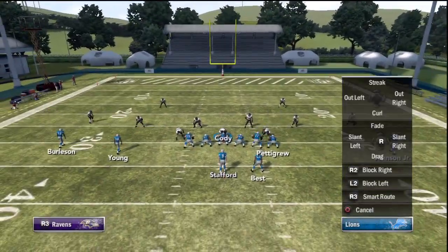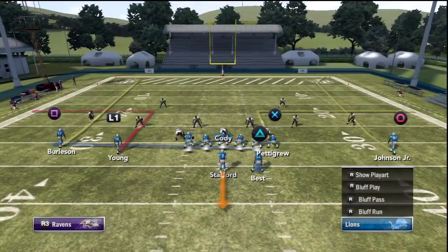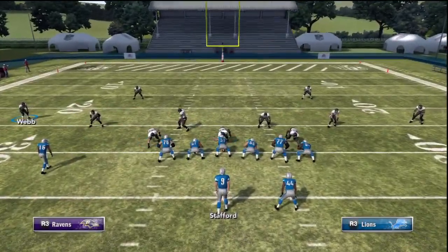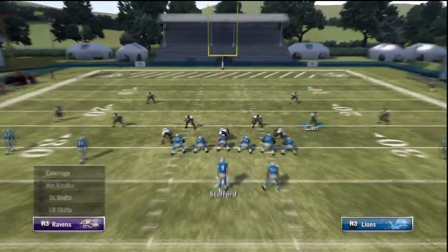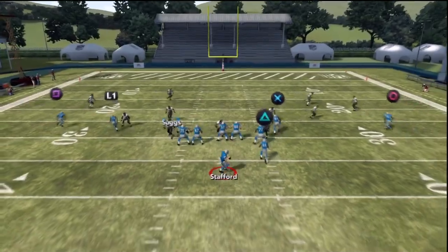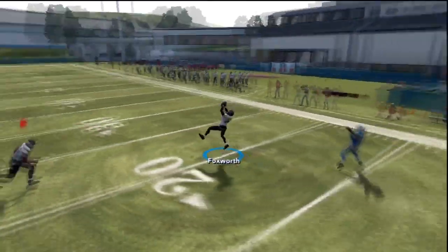So even if your opponent knows that you're in a cover three defense, you can still fool them and get easy interceptions. We're going to run the exact same play with the defenders in the purple zones. The quarterback will probably assume that you're still in a light blue zone and try to fit it in there, and you'll get an easy interception.